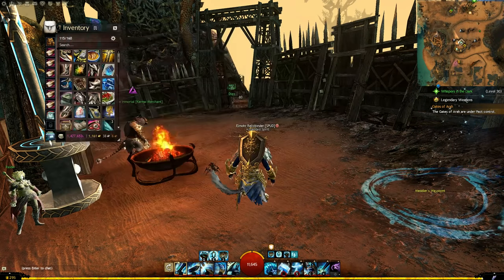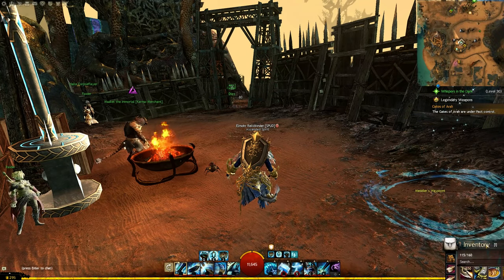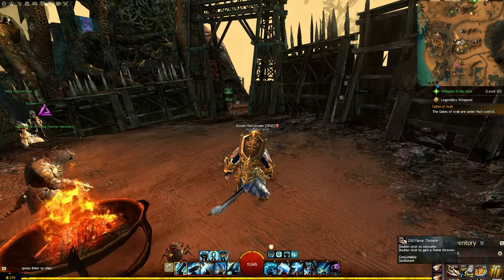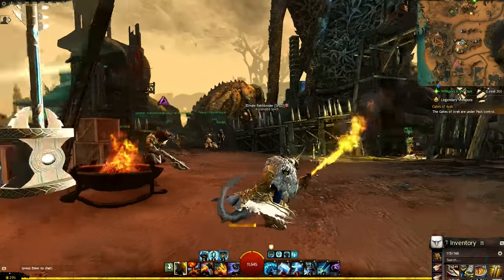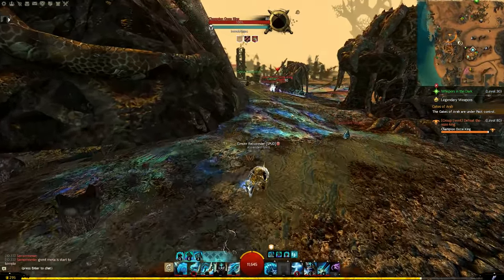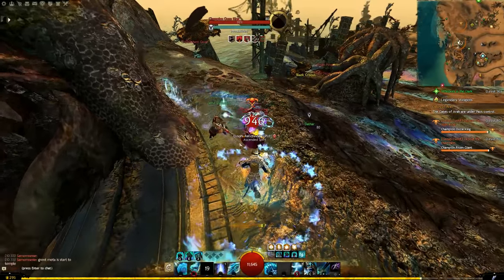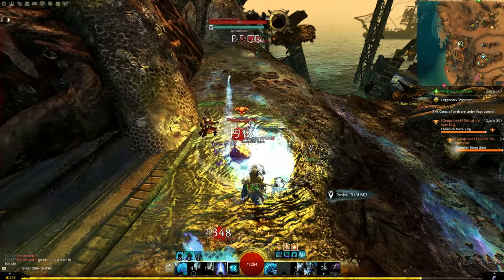I'd suggest setting up your inventory so the item is in the top left, with your shared inventory slots at the bottom, and hide the inventory in a corner for easy access. When the flamethrower despawns in combat, that's your time to throw out a focus strike, get a symbol up, or swap to sword-shield for break bar damage before equipping the next one. You don't want to be constantly opening and closing your inventory - this is a good technique also useful for fractal consumables.